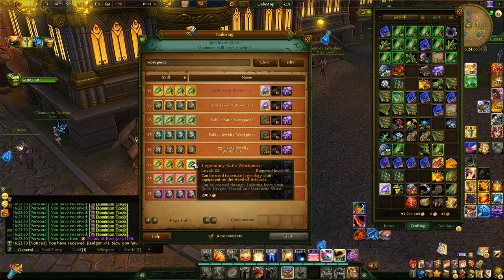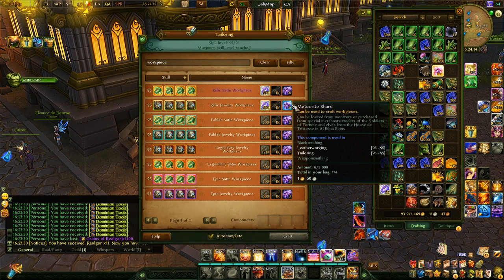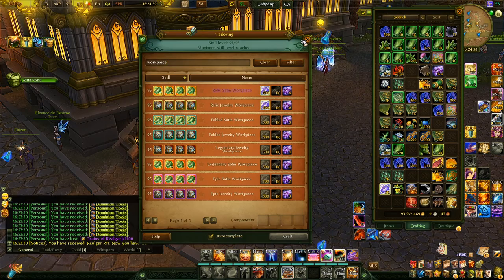This is a hidden trick: if you want to gear up cheaply and save on meteorite shards, craft cloth gear via tailoring, then use a core morpher to switch to a cloth class to equip the gear, then switch back to your original class. It's much cheaper to craft cloth gear this way than the other armor types. Whether this is intentional as compensation for cloth classes being squishier than leather and plate players is unclear, but it works.